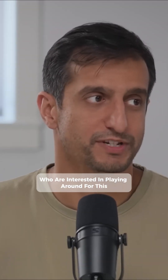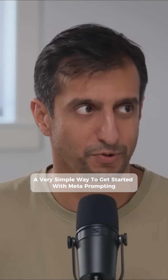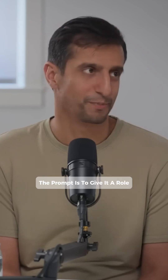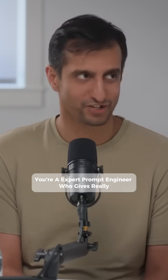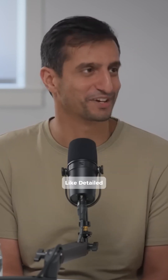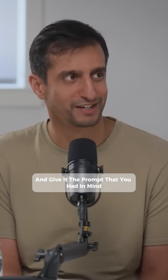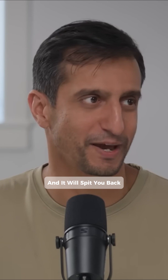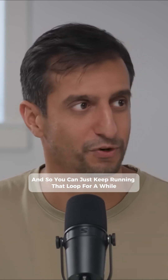Even for hobbyists or people interested in playing around with this for personal projects, a very simple way to get started with meta-prompting is to follow the same structure — give it a role, make the role something like 'you're an expert prompt engineer who gives really detailed, great critiques and advice on how to improve prompts,' and give it the prompt you had in mind. It will spit back a more expanded, better prompt, and you can just keep running that loop for a while.